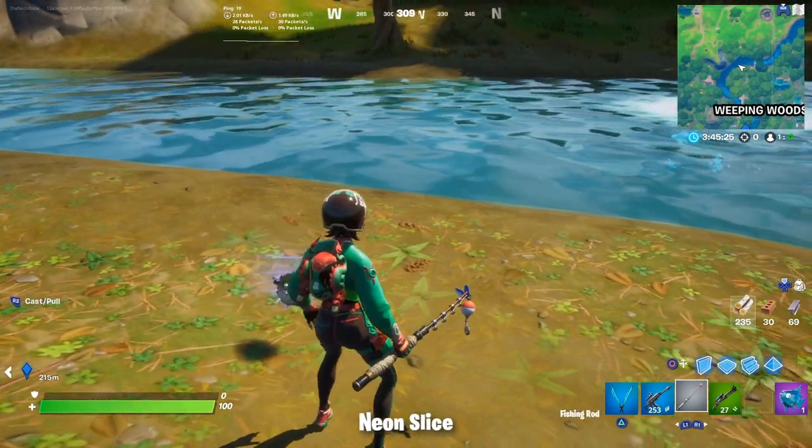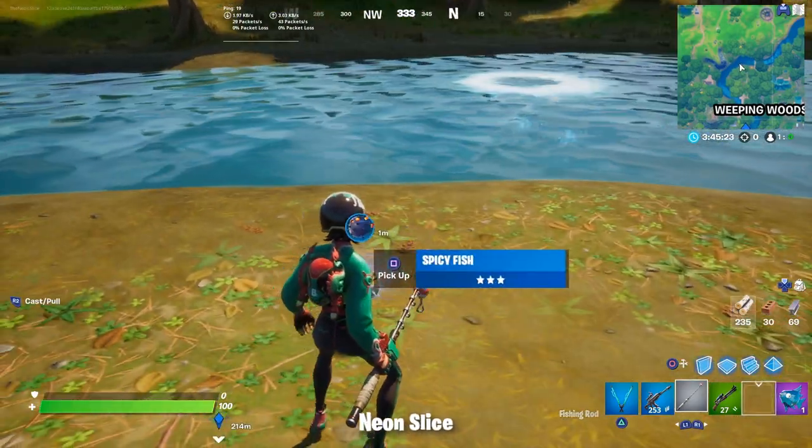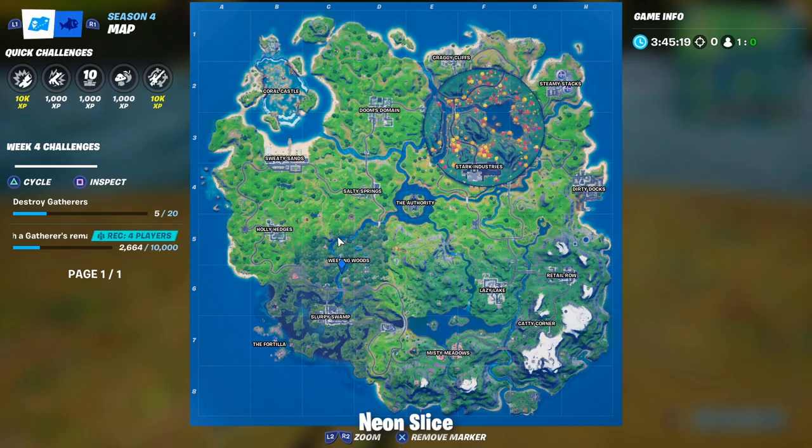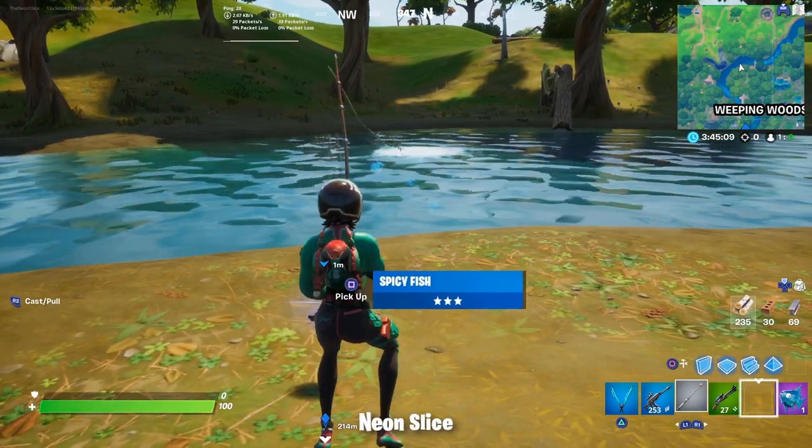As I've said before, the Drift Spicy Fish is only found in forest areas. You're going to need at least a regular fishing rod or Harpoon Gun to catch it.